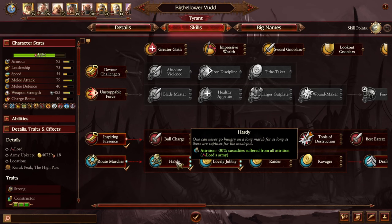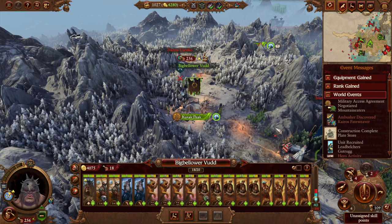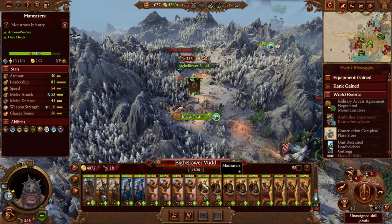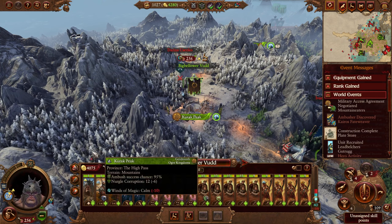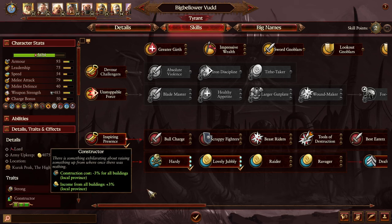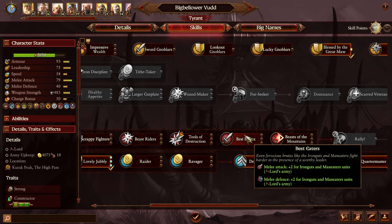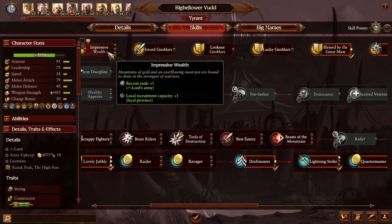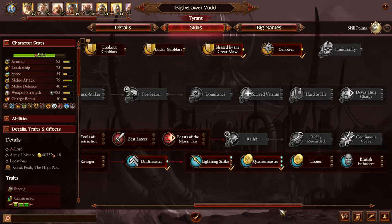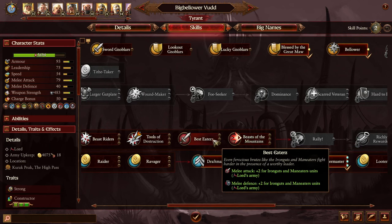Assigning skill points is always a good thing. So let's see what you have in your army — you have man eaters. You're gonna get rid of your iron guts I think and go for all man eaters. Well, iron guts and man eaters share the upgrades, so let's go for that.